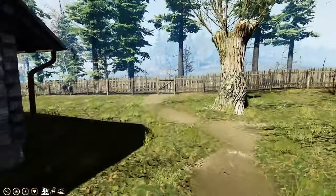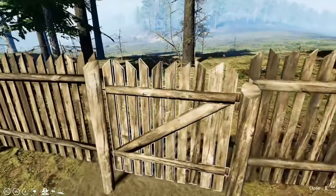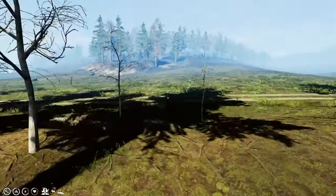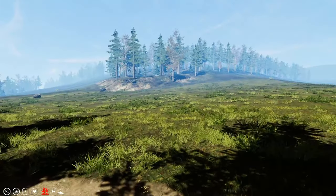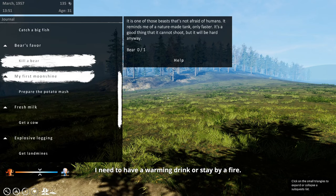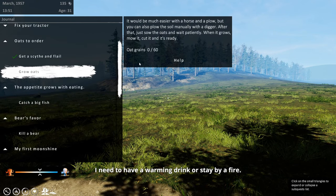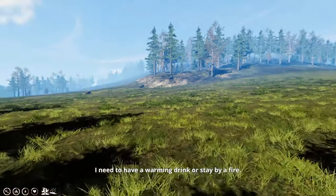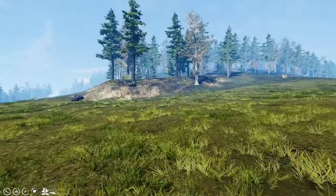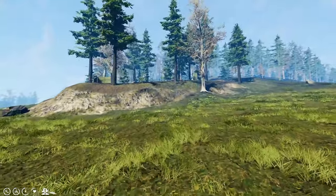On the way into town, let's go salvage some junk. Then we'll take that in and raise ourselves a little cash and maybe either buy shotgun shells or see if we can buy some more seeds. Our objective is to grow oats, right? Yeah, grow oats - we've planted them, they want us to get 60. I'm just going to come up here and harvest some junk before we go into town, then we can sell it.